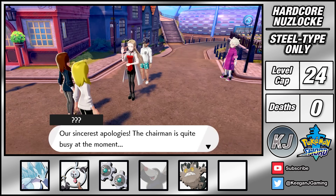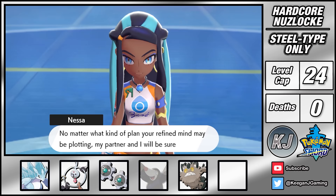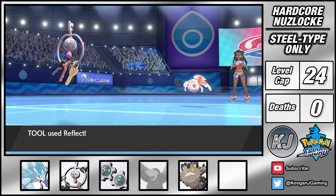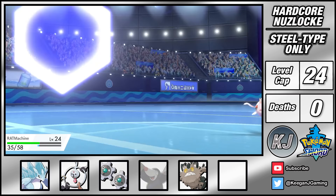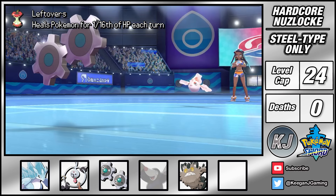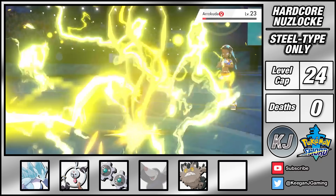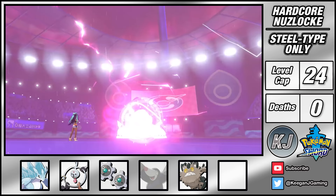After exiting Route 5 I make it to Hulbury where Oleana is on patrol. Nessa can be really tough as her water types resist my steel. I go with my standard opening of using Klefki to set up both Light Screen and Reflect. This helps Klink survive while I increase its defenses with Charge and Iron Defense. The combination of Leftovers and Protect also helps to keep me healthy while I set up. Once my defenses are maxed I'm able to knock out Goldeen with a Thunderbolt. Arrokuda is pretty frail so it too goes down with two Thunderbolts. Last is Drednaw and my goal is to stall out the Dynamax, using Protect PP management and my defense increases to outlast it before landing two Thunderbolts to finish the fight and earn my second badge.